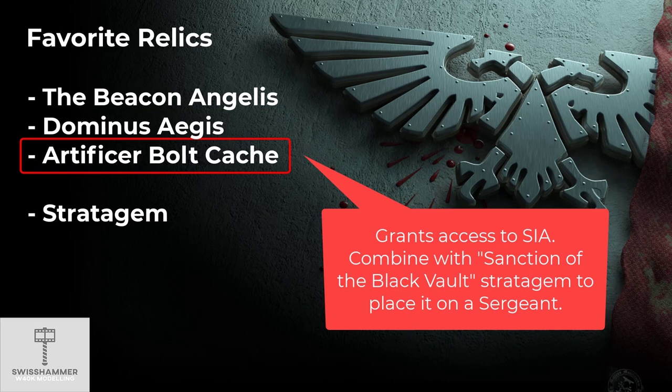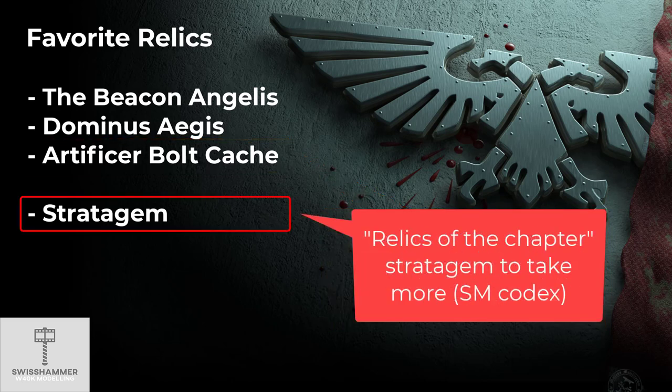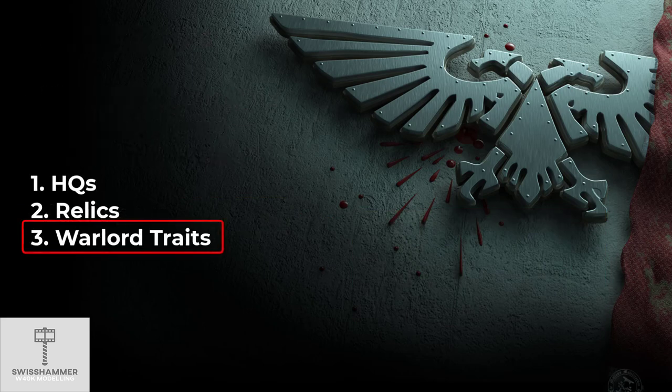The Artificial Bolt Cache grants access to Special Issue Ammunition. Aside from putting it on the Primaris Tech Marine, an interesting alternative is to use the Sanction of the Black Vault stratagem, with which you can equip it on a Sergeant. Bolter Centurions or even Centurion Devastators might be interesting with this one. While you can only equip a single relic by default, there is of course the option to take the Relics of the Chapter stratagem which unlocks access to another relic. This can be worth it, for instance, to take both the Dominus Aegis as well as the Beacon and Chalice.